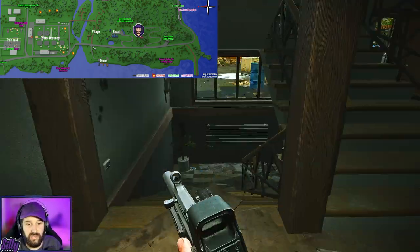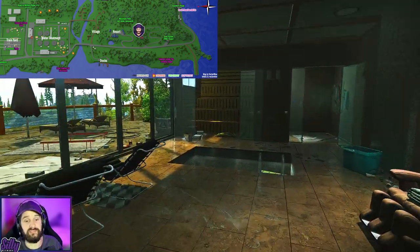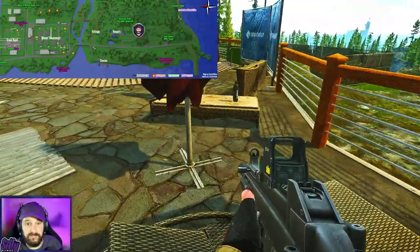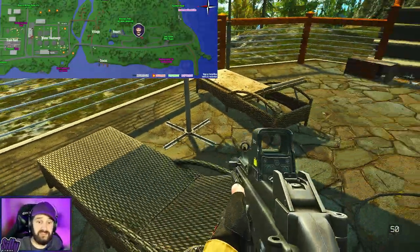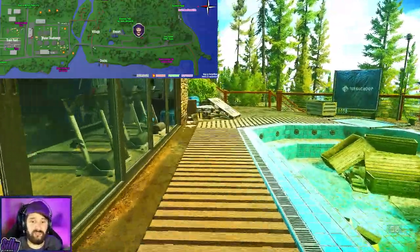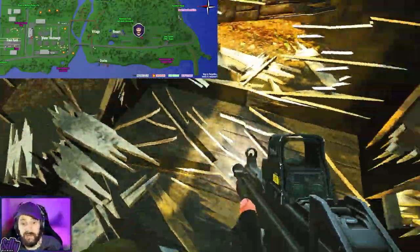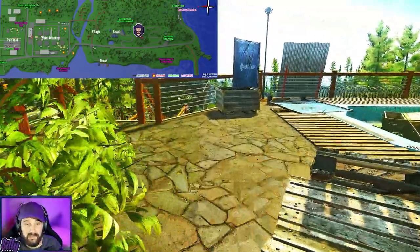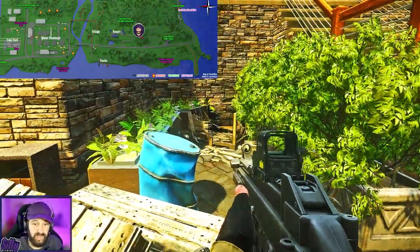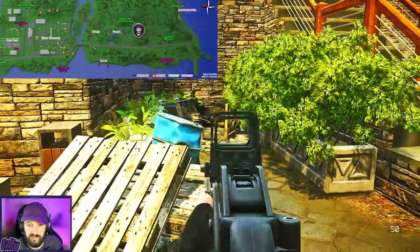After that spawn, the next spawns we're going to check are actually down the stairs — there are two spawns. Right on these chairs here you can find stims; these spawn meds and rations, but if you get lucky they spawn the stims you're looking for. And then across from that we have one more stim spawn right inside this box. This one usually goes unlooted — it's in a kind of hidden area right down from the stairs behind these bushes.